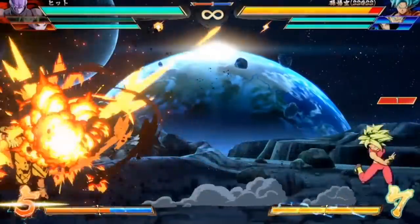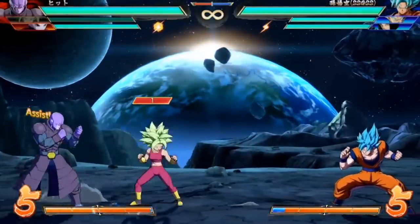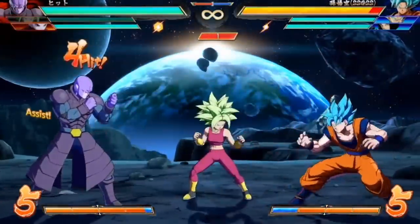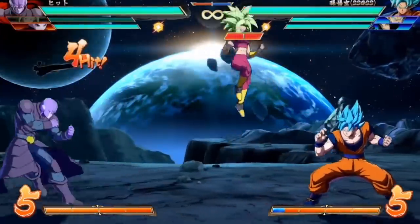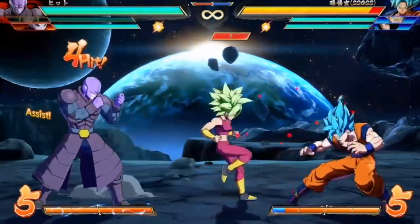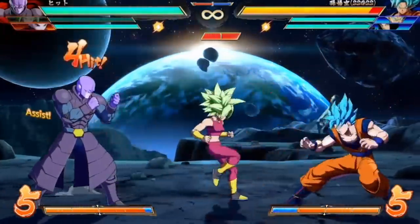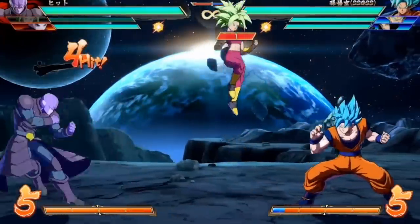As for Kefla's second assist, let me know if this move looks familiar — it appears to be Vegito's kicks. This is actually Kefla's second light in her auto combo, but they moved it over to her assist to give her some more block stun pressure, which is very much appreciated. Right now this is looking like the assist I'll be running if I play Kefla, though that's subject to change depending on whatever team you're running her on.